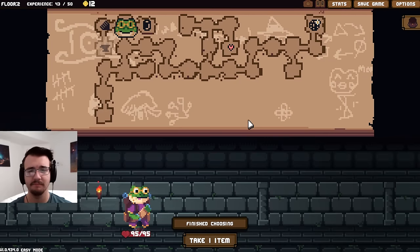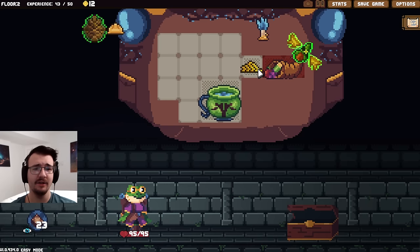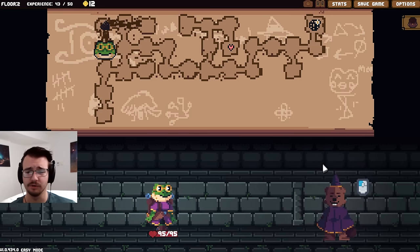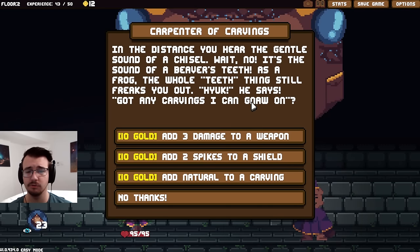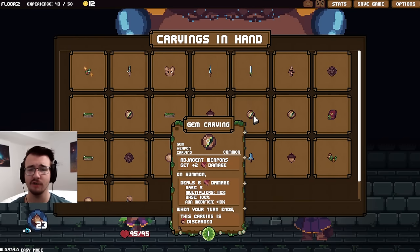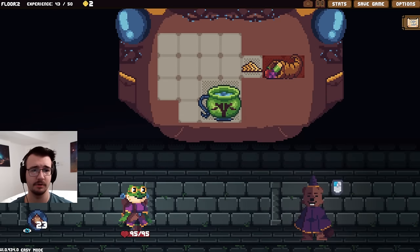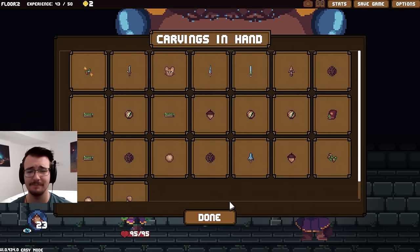It's all the rage these days. Actual things like coins — hell yeah. I don't think I need block with where I'm going. I do care about this forge. I could add damage, spikes, or natural to a carving. What does natural actually mean? I wasn't aware that was a keyword. Let's try it. I'll put it on the gem carving — oh, it can't be forged further. How about the spiky carving? Natural — it will always be drawn on the first turn. That's kind of what I expected.